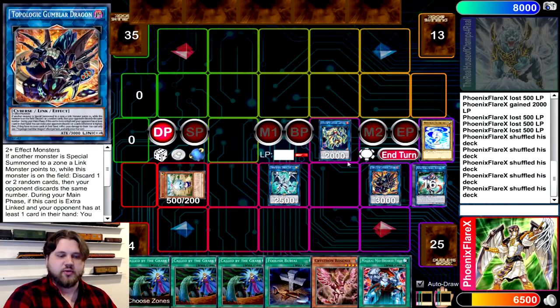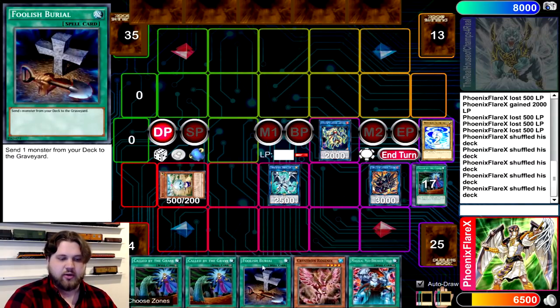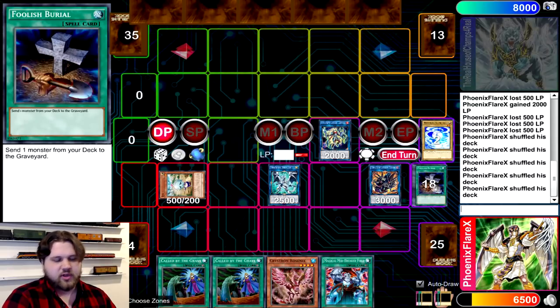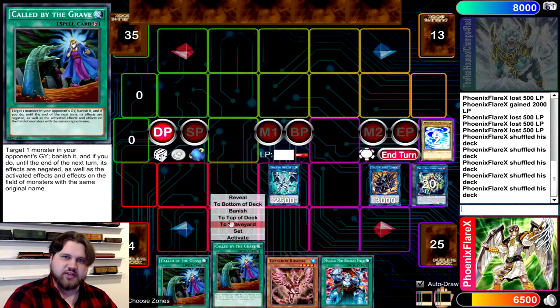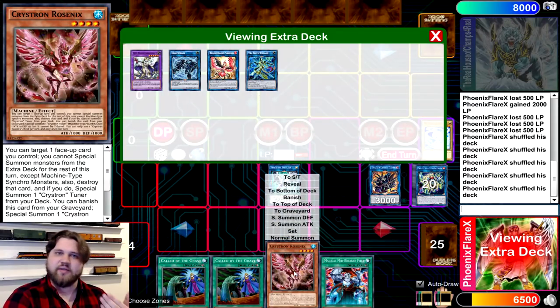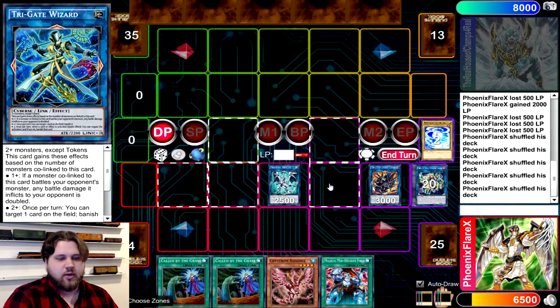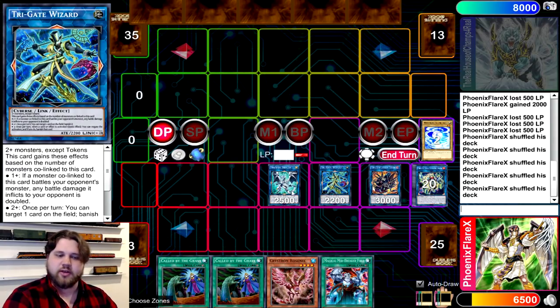The Gumblar triggers and is going to discard 2 cards from my opponent's hand and 2 cards from my own. It literally doesn't matter what they are because you've got your entire board set the way it needs to be. Now from here, you're going to go Eva and Orym. If you don't have another monster in your hand, you have to get rid of the Eva, but if you have another monster, you can work around that. You're going to link away the Orym and the Eva into Trigate Wizard.